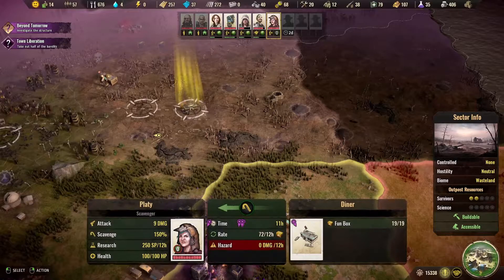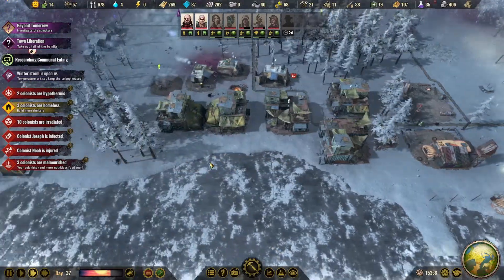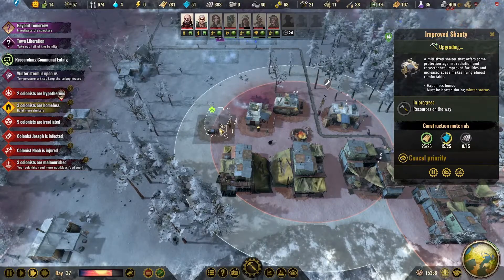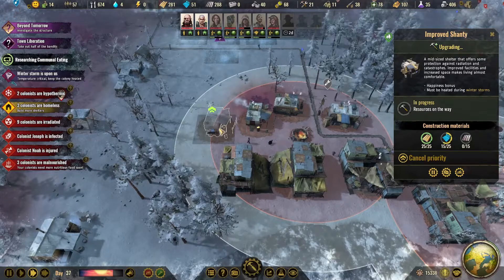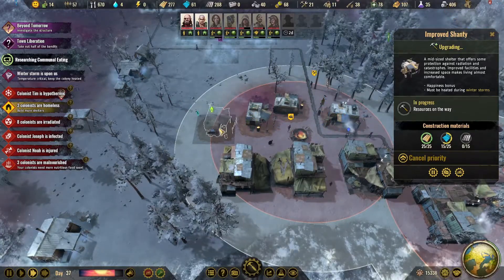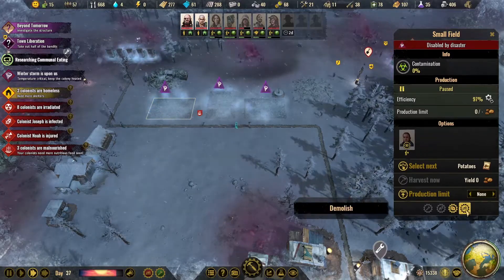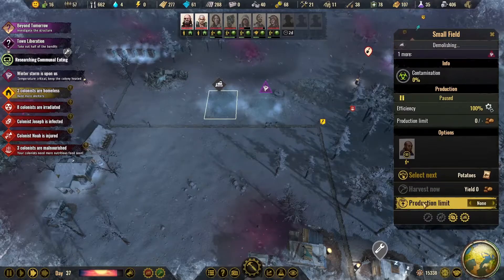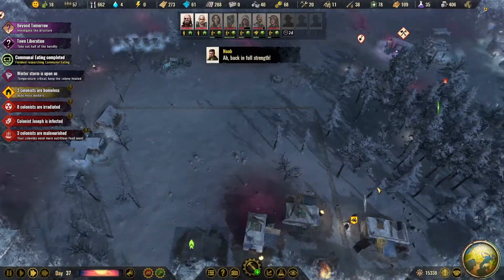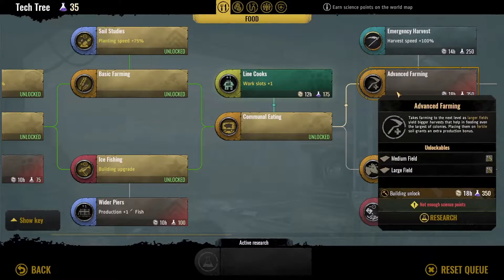They're getting more of those. We should be able to move all that right over there. Farming unlocked. Farming unlocked. They still have to do line cooks yet, and then we can go up here.